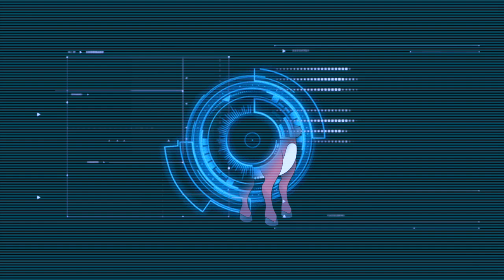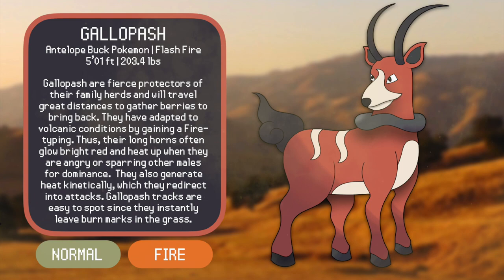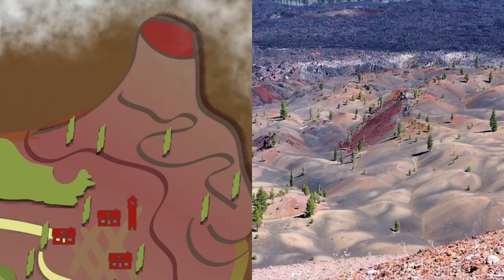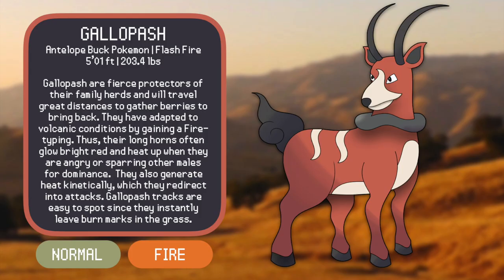Introducing Gallopash, the Antelope Buff Pokémon. Gallopash are fierce protectors of their family herds and will travel great distances to gather berries to bring back. They've adapted to volcanic conditions by gaining a fire typing. Their long horns often glow bright red and heat up when they're angry or sparring with other males for dominance. They also generate heat kinetically, which they can redirect into attacks. Gallopash tracks are easy to spot since they instantly leave burn marks in the grass. These Pokémon would be male only, meant to look like a typical buck, with very long pronged horns and a cool mane made of ash and smoke. I think they would be found in the northern volcanic area of Aurova, along with ordinary plains and valleys all across the region.